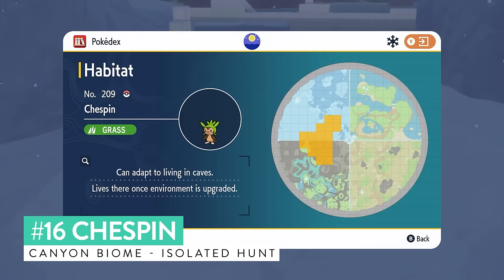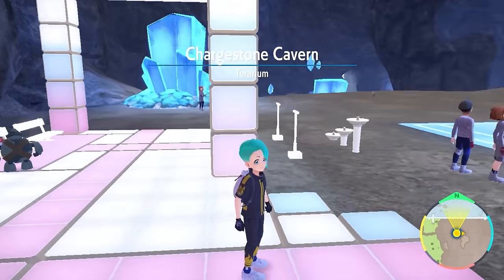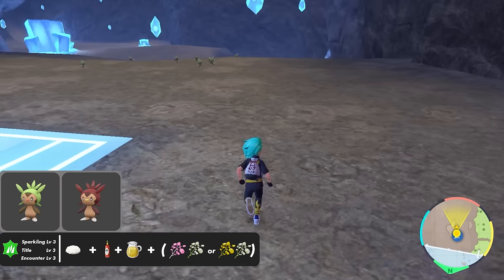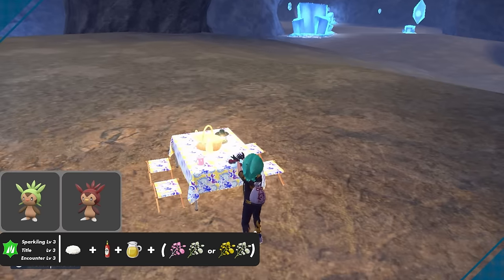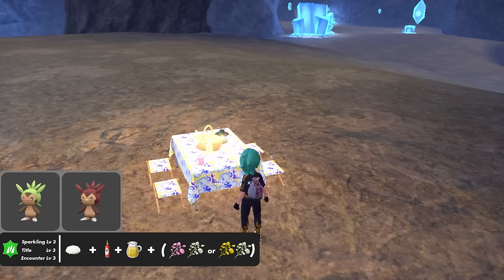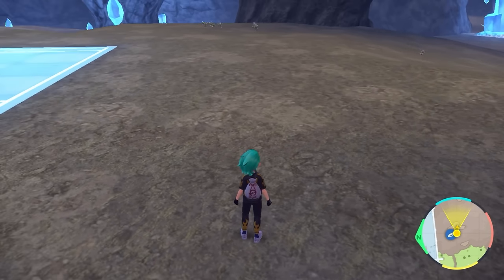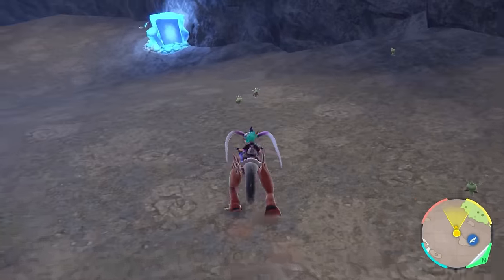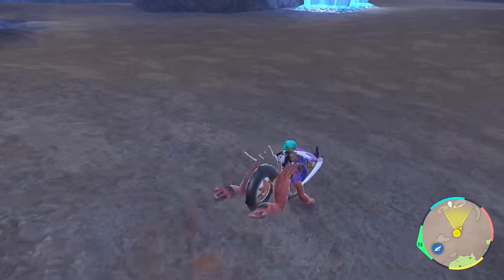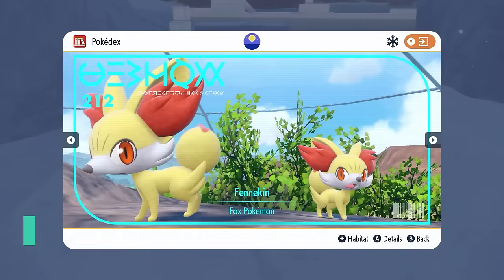Chespin appears in a location in the canyon biome and this isolated shiny hunt is another very easy one. Come to the rest fly point in Charge Stone Cave, drop a save, and set up a sandwich with Encounter and Sparkling Power Level 3 for grass-type Pokemon. Then come to the spot next to the rest stop and use the picnic method to spawn and despawn Chespin onto the field — you'll get nothing but Chespin spawns with your sandwich powers active. Use the picnic to clear the field, then take it down to get new spawns, or just wander through Charge Stone Cave if you prefer.